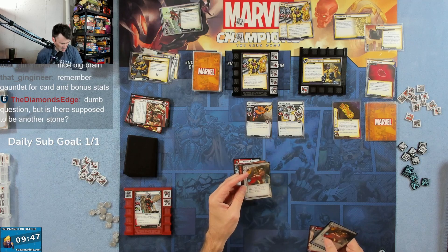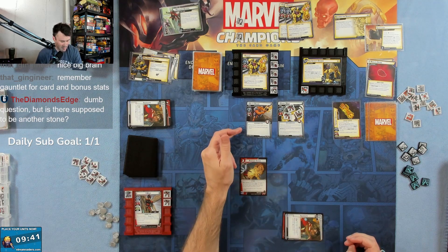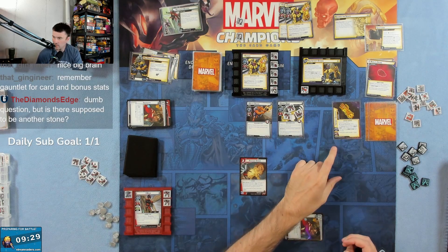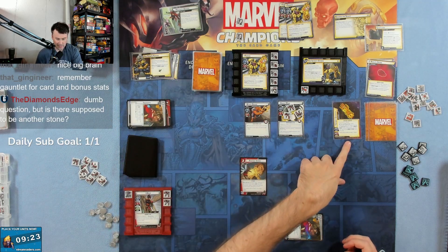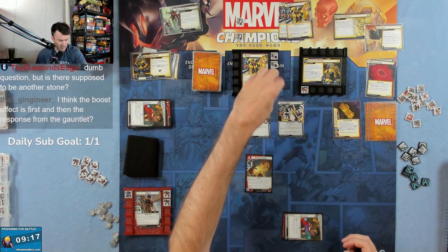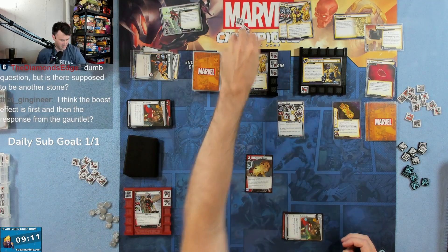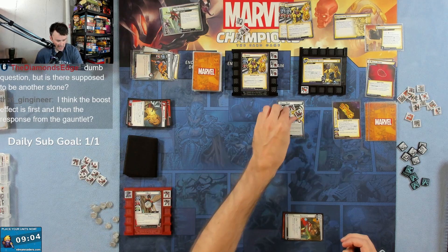We'll throw away a double and Ingenuity to play Pinpoint Strike. Again, we're going to do eight damage to Black Dwarf — it's seven plus the one. There's only one because we activated that stone, put it into play through this card and then it was activated by the Infinity Gauntlet. So that's eight minus six — it does two damage, knocks out this guy. We defeated that, so we deal one more damage. Then let's do one more damage to take out Ebony Maw.